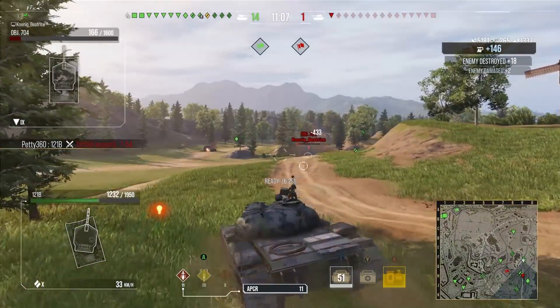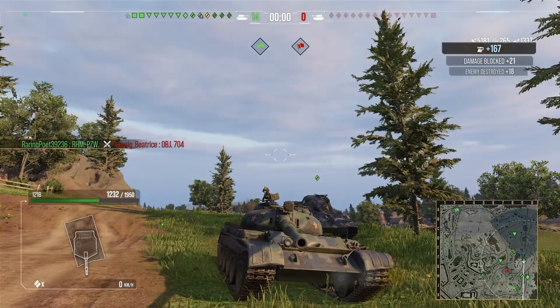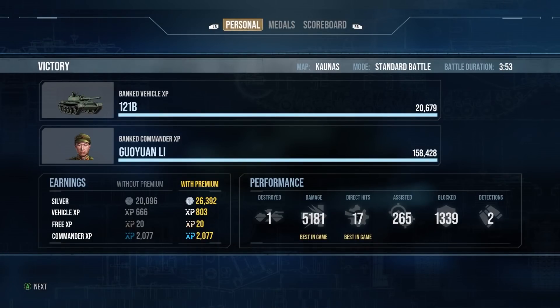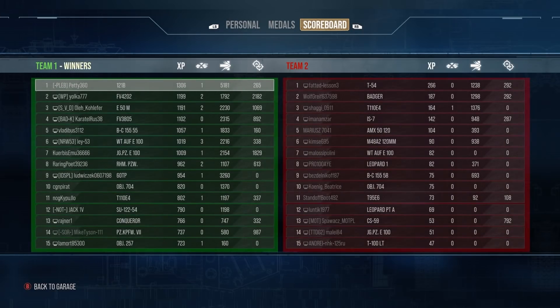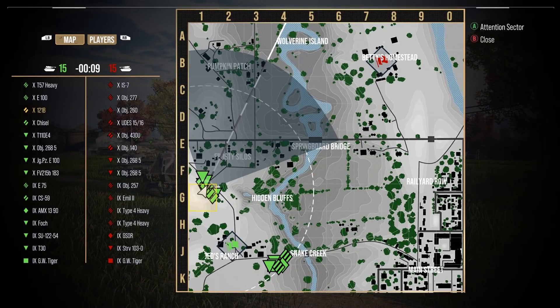We finish off the T-54 and it ends up being a quick game. We get 1 kill, 5.1k damage, 265 assistance, a Confederate, First Class, and 1,300 base XP. It's a more average game showing what the tank can do — sort of a middle-ground performance where you do well but don't see the full armour strength demonstrated.